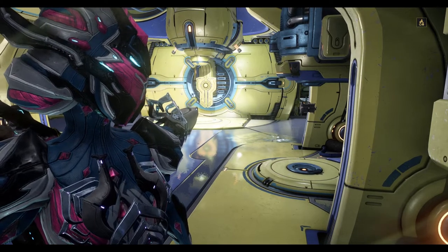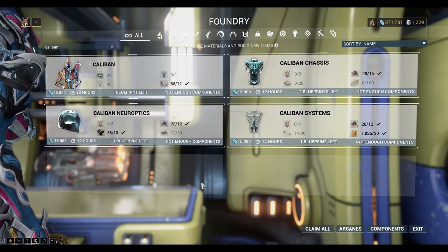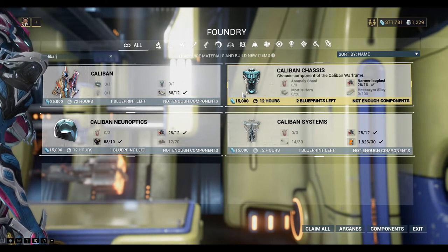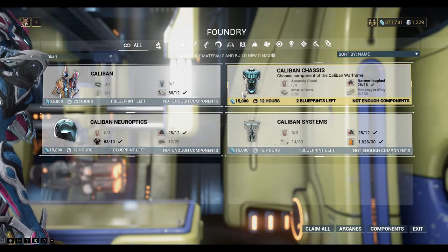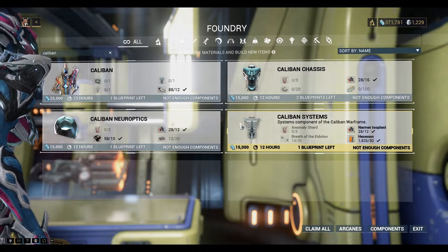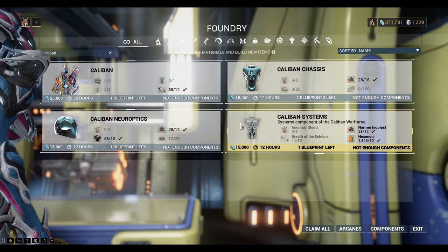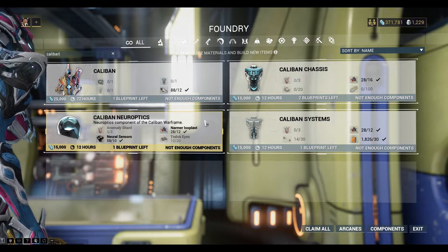Let's take a look at the foundry. We'll start with the Caliban Chassis — we need Anomaly Shards, Mortis Horn, Namaite Isoplast, and Hespazim Alloy. For the Caliban Systems we need Anomaly Shards, Breath of the Eidolon, Namaite Isoplast, and Hexanon. And for the Caliban Neuroptics we need Anomaly Shards, Neural Sensors, Namaite Isoplast, and Trelloc Eyes.